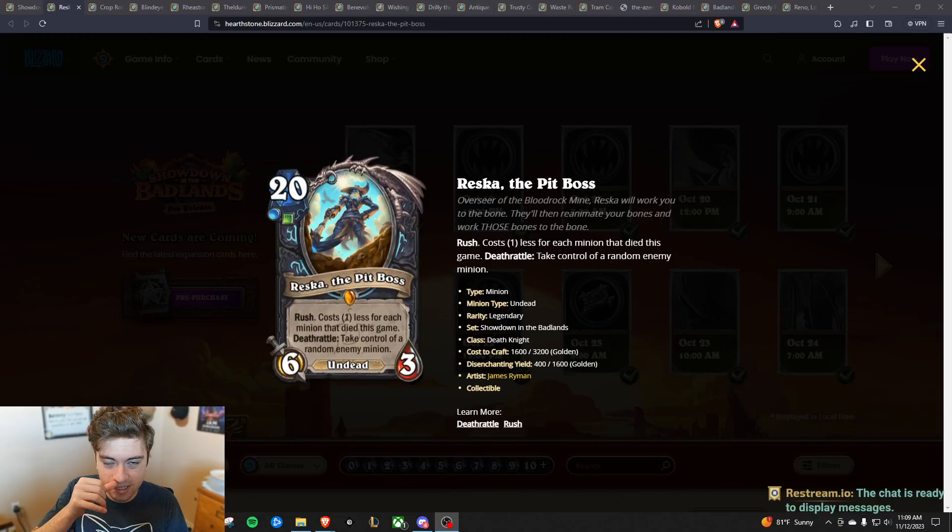These are going to be the best cards with the Badlands expansion — the ones you are most excited to open on release day or the ones you will probably craft to make a meta deck. We're going in alphabetical order from Death Knight to Warrior. This expansion is a little bit weaker than a lot of other expansions, so some cards might make this list that wouldn't make it on another list.